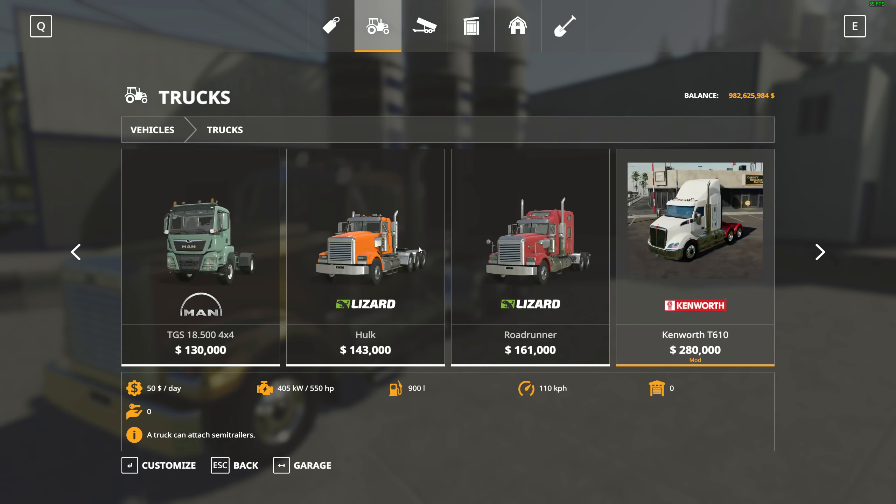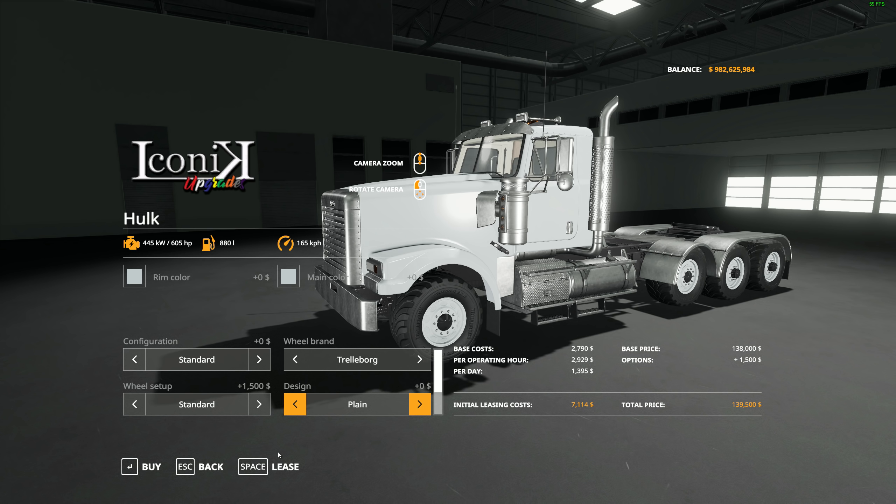Over in the shop under semis, there are the two of them. Starting with the Hulk at $138,000, you get different configurations as well as multi-color. You can take it with or without the hitch. For wheel brand you have Lizard, Nokian, and Trelleborg, with wide tire setups depending on the brand. For design, you can take it plain, with the Nick the Hick logo, or with Papa Smurf's Farm on it. Some of you will be familiar with Papa Smurf — he's in our crew and we do multiplayer let's plays together.